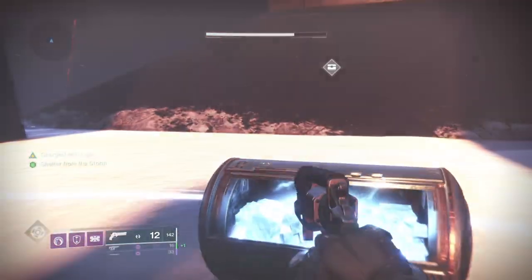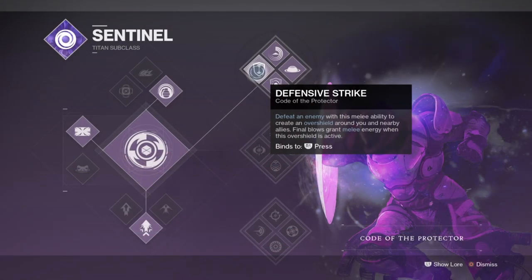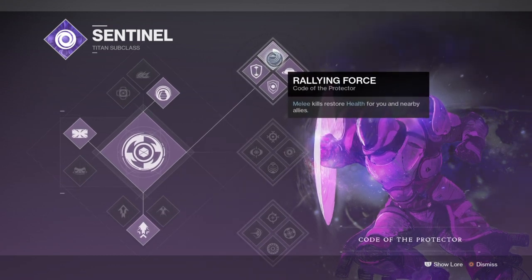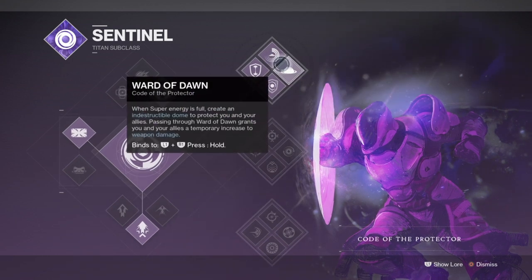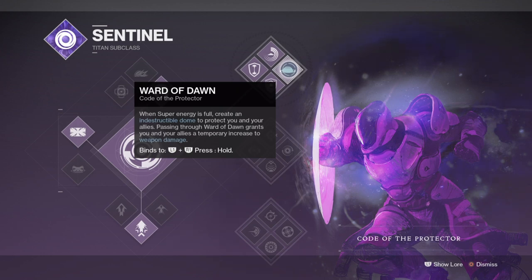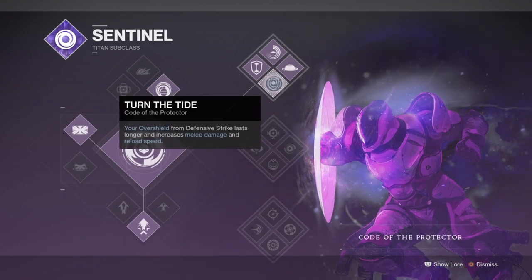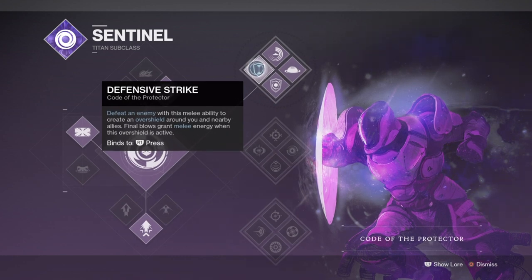Starting with the subclass, we will be using Coda the Protector for Ward of Dawn and the overshield options it provides for extra protection while on the move. With Ward of Dawn present, I can use this super to enhance mine and my team's damage by an extra 35% for its duration. This can allow you to single-handedly take out an unstoppable champion within one hit if you have the Crown Splitter sword active, but only if they are stunned. Unstunned, you're looking at around 75% of their health. Against overloads or barrier champions you will be fine, but unstoppable requires a bit more caution before proceeding.